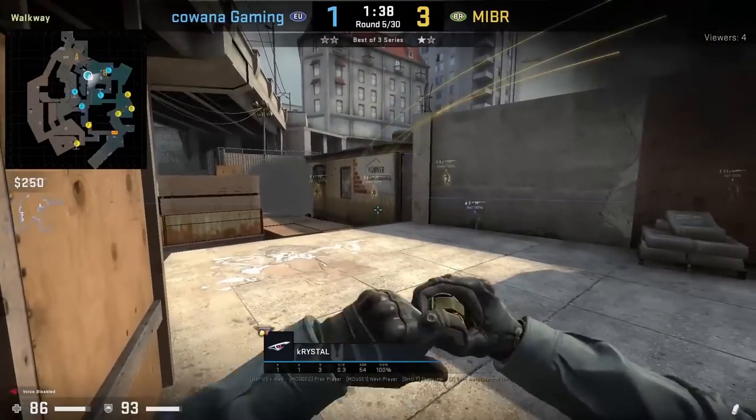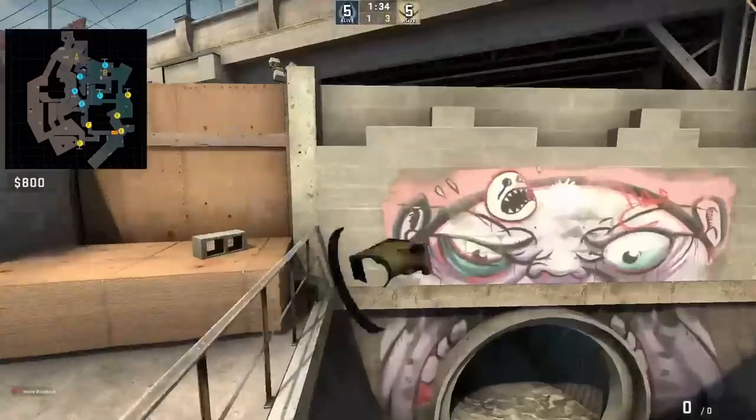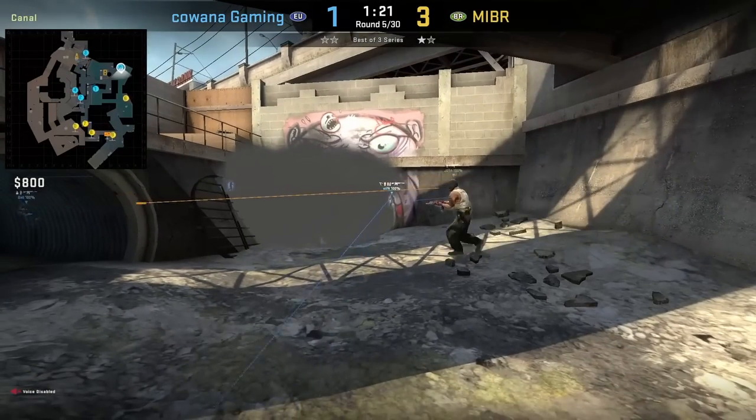Crystal smokes monster from this back wall, aims here, then jump throw. I'm not sure if this monster smoke is intentionally supposed to leave a gap to the left for a one-way or not, but Stefan takes advantage of it — he spots Yota crossing and kills him.